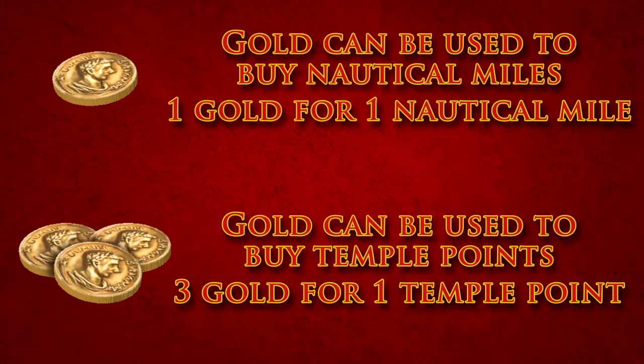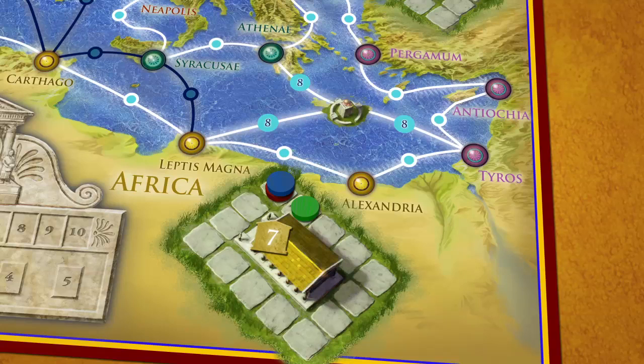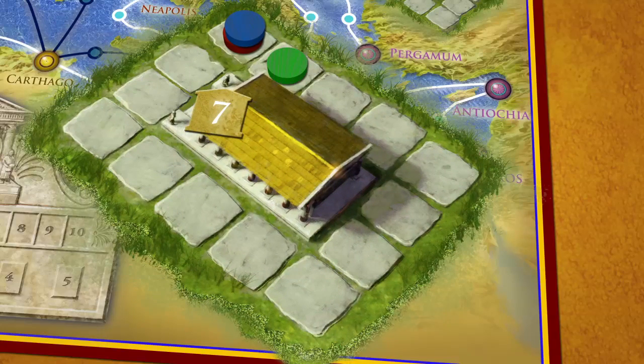Gold can be used to buy nautical miles, which can get you to the city you need, or temple points. If your contract is paid in temple points, move your marker up the temple track. Being in first place on a temple track at the end of a game round will win you a temple marker point chip.